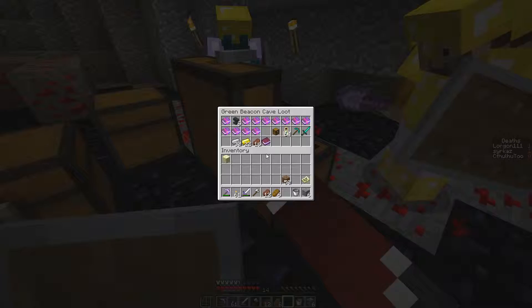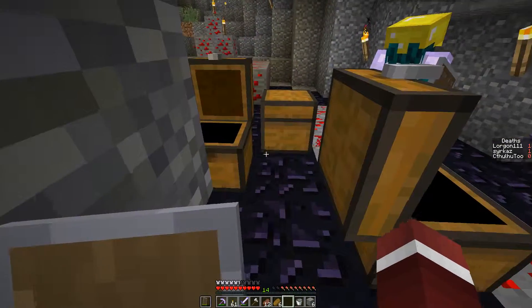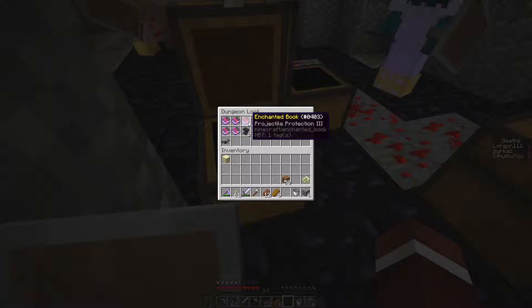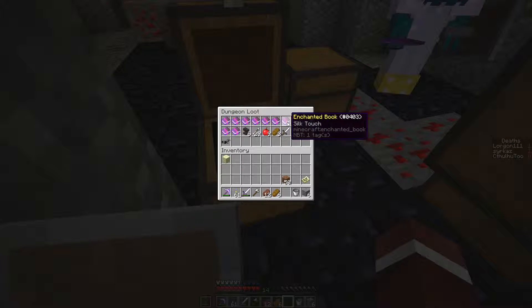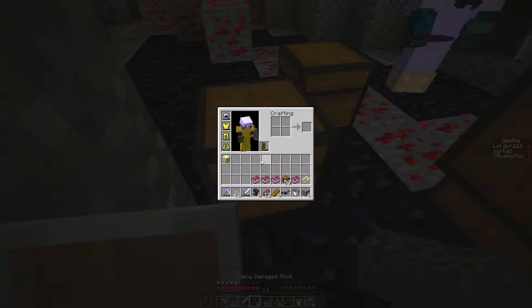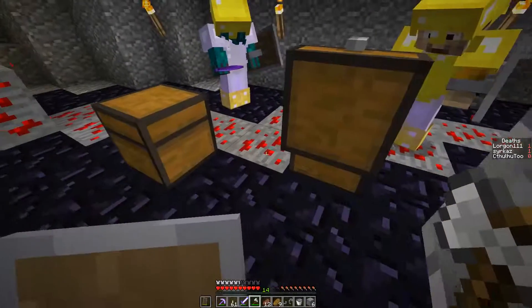There's way more stuff here too. We might want to take the chests back home and put them down when we get back, because there's a lot. There's another one here with a saddle and horse armor. The dungeon loot contains: Blast Protection 2 book, Feather Falling 1, Projectile Protection 3, Sharpness 1, Knockback 2, Silk Touch, Fortune 1, Power 2, Punch 1, and a bunch of anvils. We're gonna have way too much loot. There's a book in here about the Green Beacon Cave.